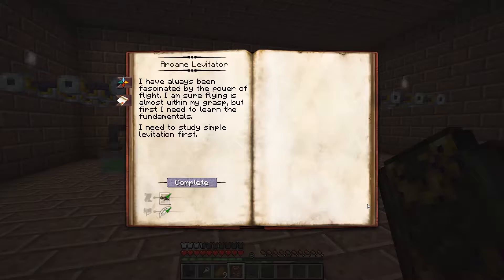The Arcane Levitator is a block that can push you up to 8 blocks away. So it can push you up or down, left, right — whichever way the Arcane Levitator is facing is where it will push you. You'll need an observation artifice and to know about Velotus.